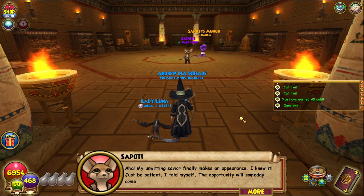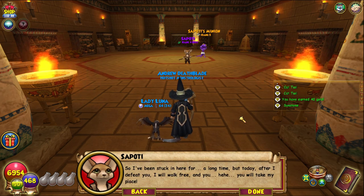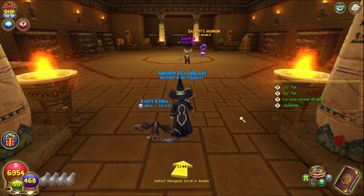I knew it, just be patient. I told myself the opportunity will someday come. See, I snuck into this chamber to claim its treasures, but how was I to know the door automatically locks? It's terrible. No sign or nothing. So I've been stuck in here for a long time, but today after I defeat you, I will walk free and you — you will take my place.